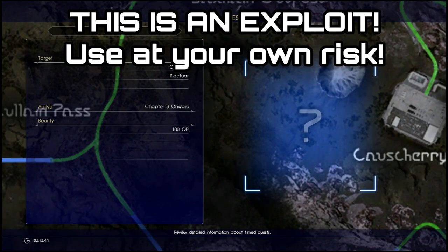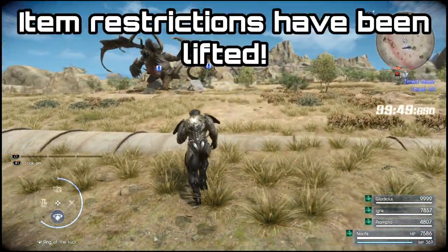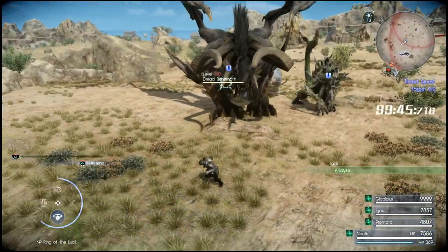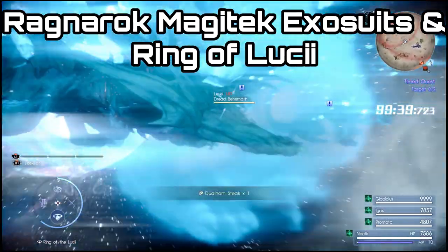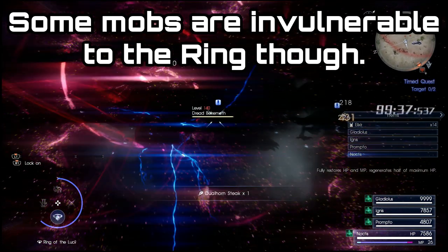Another great point to this being offline now is that they've removed the item restrictions from these timed quests. Previously we couldn't use the invulnerable Magitek exosuits, the Ragnarok, or the Ring of the Luciae, but now those restrictions have been removed. So these timed quests are going to be even faster to finish, and a lot of them can be done really quite quickly.